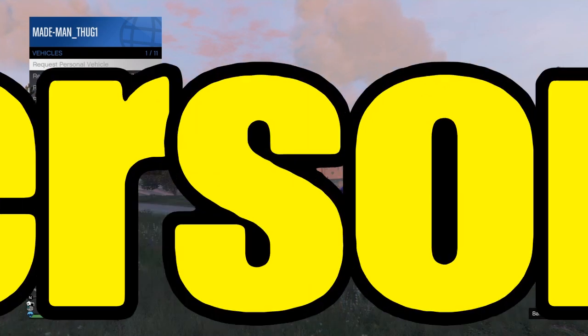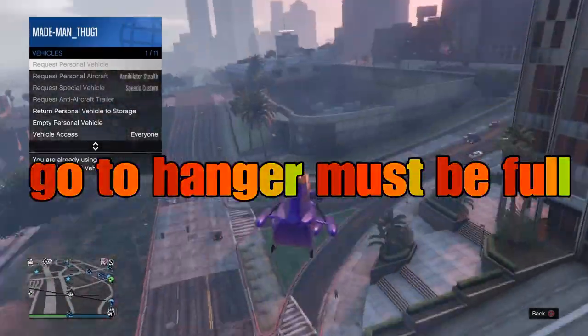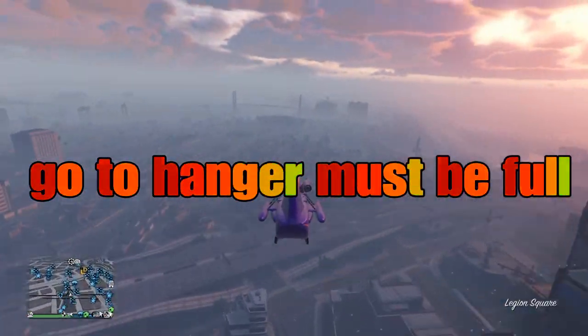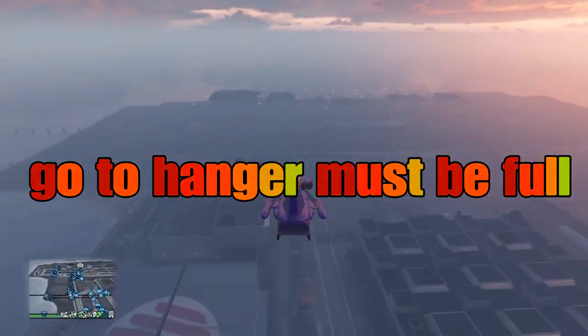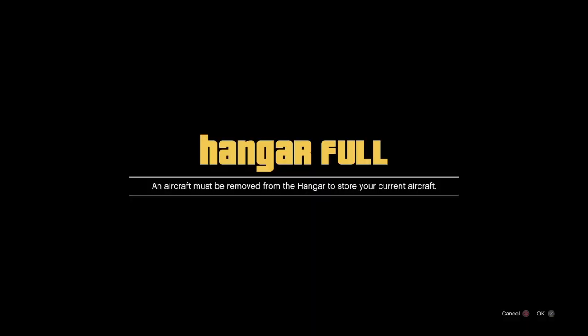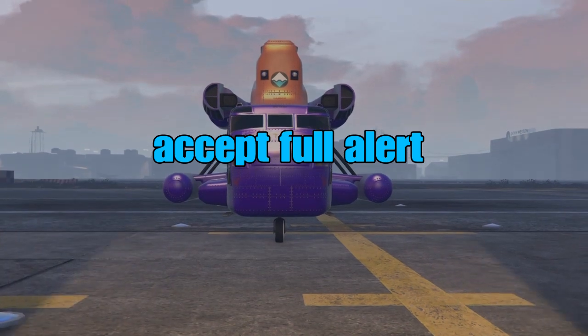We'll hit 'Request Personal Vehicle.' From there, make your way straight to your hangar. It's important that your hangar is completely full — you don't want to risk getting a dead spot. Make sure you have that full alert at your hangar. Inside the hangar you'll also need an aircraft that you want to delete. If you don't have any, purchase some aircraft that you want to delete.